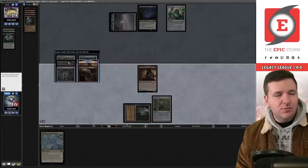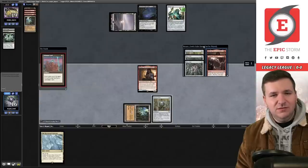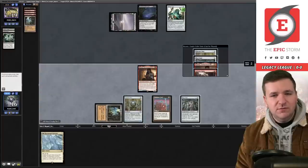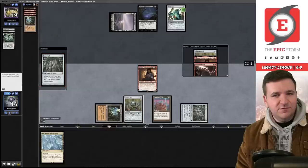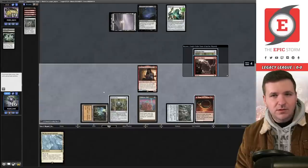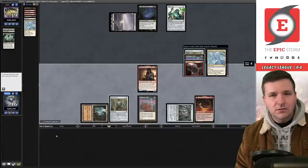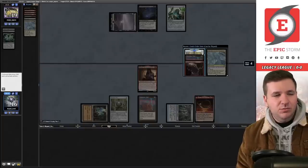We play Defense Grid to prevent Mind Break Trap later. Play Mox Opal, triggering filter. Another Opal gets us up to five mana. With five mana we play Hornfell, which makes mana. We play Chrome Mox but have nothing to imprint, so we discard to the Grid. We draw another Micas in the Gardens — just short of using this relay.